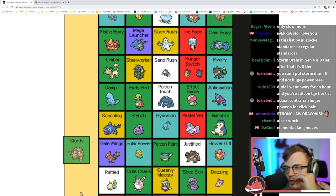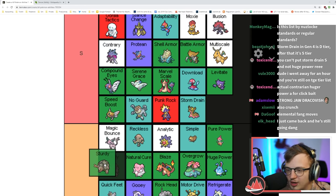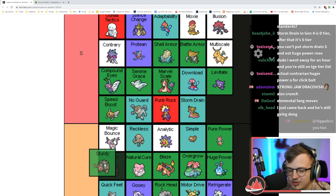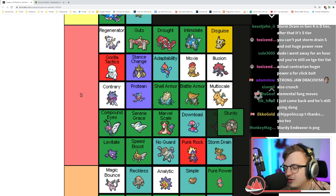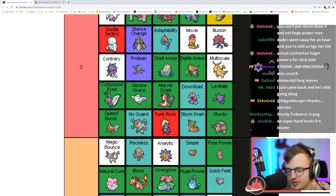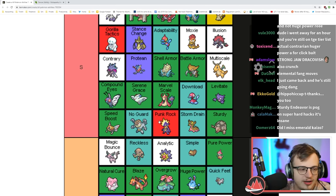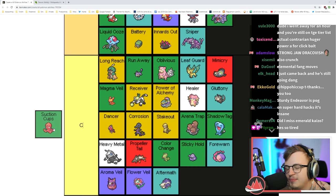Sturdy is complete garbage in Gen 3 and 4, then really good in Gen 5 — it's like a recoverable Focus Sash, so good with healing items. This ability is crazy — I'm gonna put it in S tier under the condition that this is Gen 5 plus. Gen 4 Sturdy is basically D tier because it only works on actual one-hit KO moves.